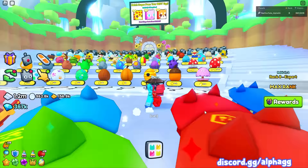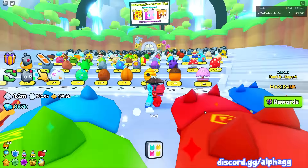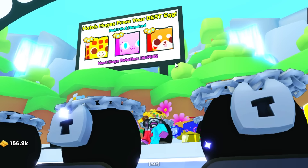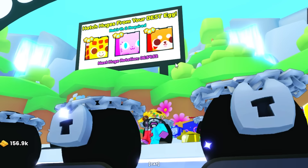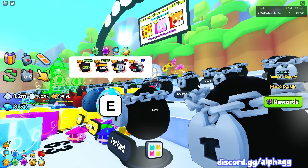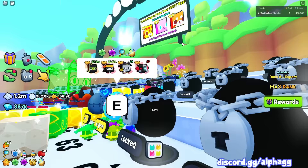For the very first thing, obviously hatching huge pets. Once you reach Rebirth 2, you unlock the ability to hatch a huge pet from your best egg. There's a huge rotation like every 8 or 12 hours where they throw in some different huge pets. Literally just hatch your final egg — mine would be egg 63 because I'm in the final area. But if you don't end up hatching a huge pet, then we get into the next method.